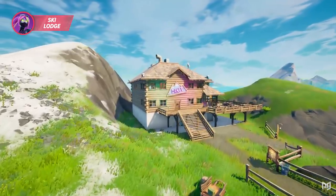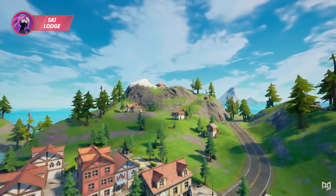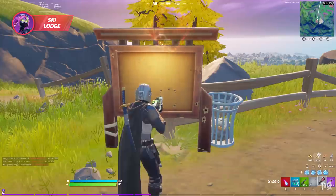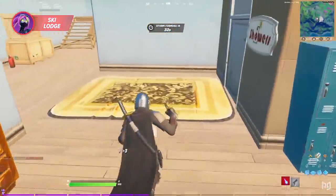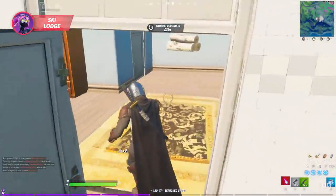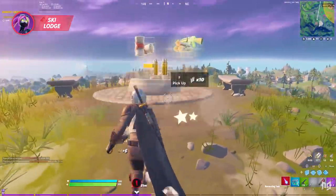Our final drop spot is the ski resort, located on the mountain southwest of Misty Meadows. It has several chests, lots of floor loot, good wood and brick on your rotation path, and a bounty board that will show the location of a nearby enemy if you accept a bounty. Since chest spawns are a coin toss, we personally prefer aiming for weapon spawns and then heading for the basement door to avoid the awkward situation where the roof chest doesn't spawn and someone lands on the main floor. From there, loot every room and make sure to hit every source of material, especially metal, since that's more challenging to acquire on this loop path.